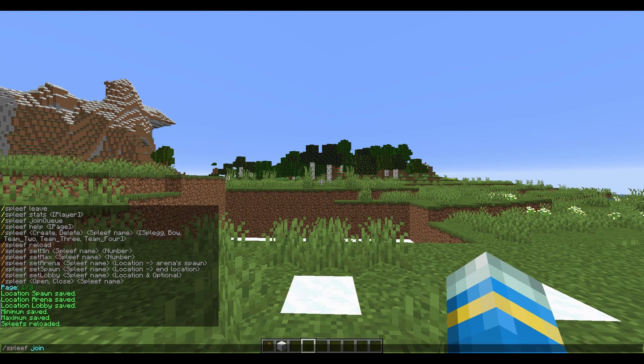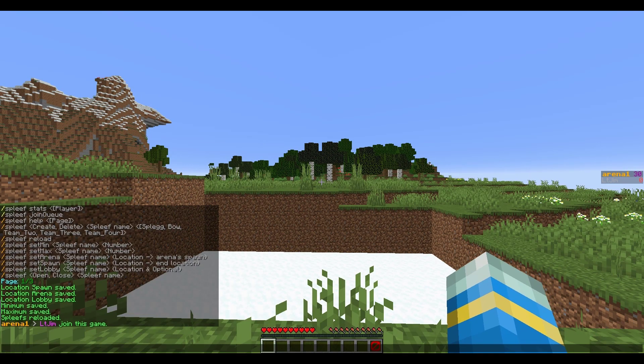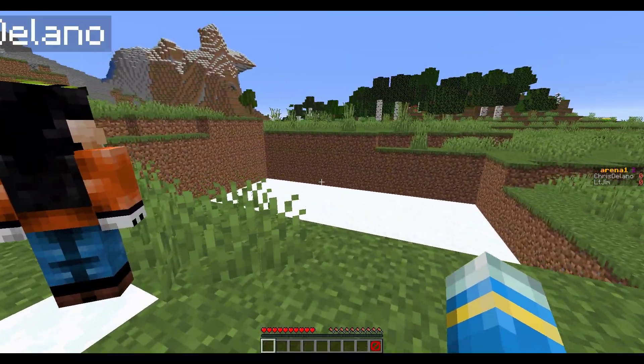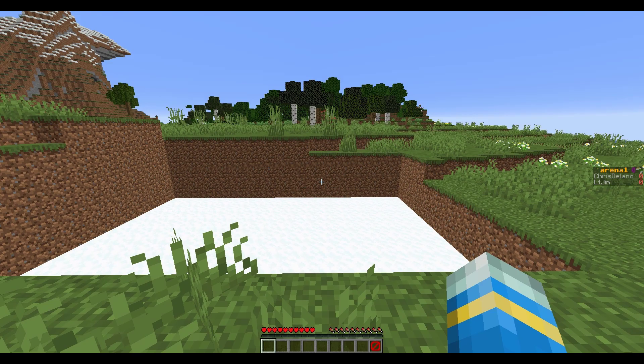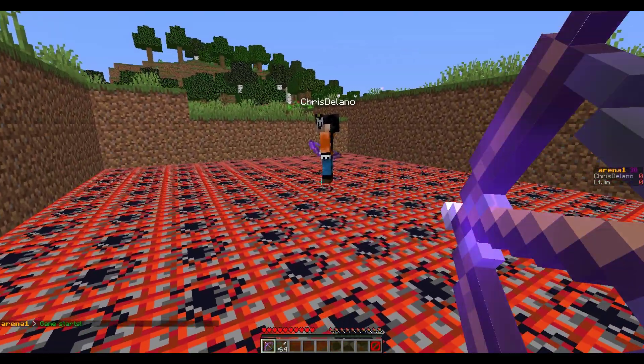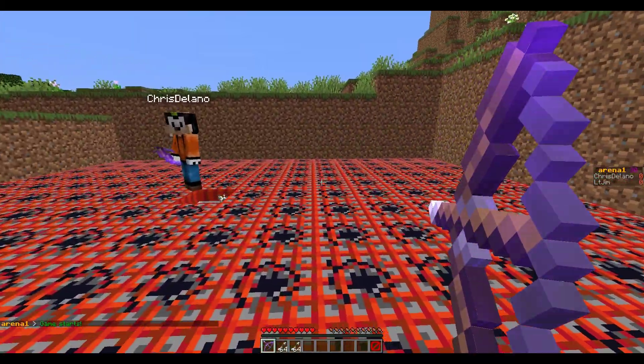Now all we need to do is /spleef join and then the arena name - that's going to join me. I'm going to do the same with my other account and he's going to join the game as well, then it's going to start in 30 seconds. The game of Bow Spleef is about to start - in a few seconds we're teleported in.